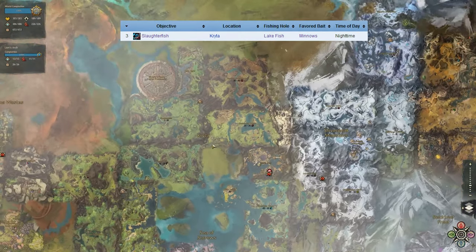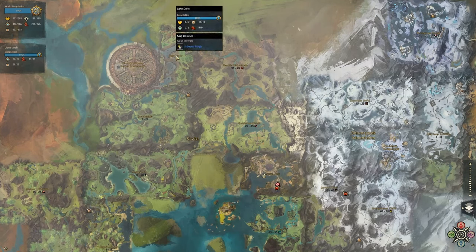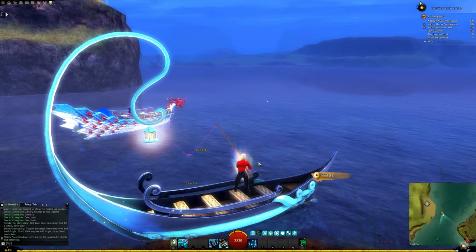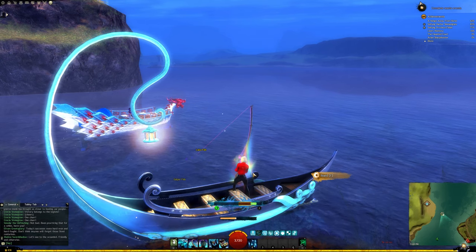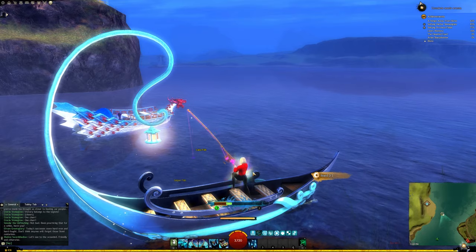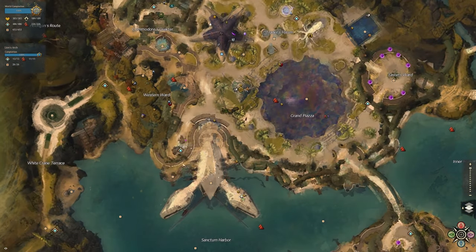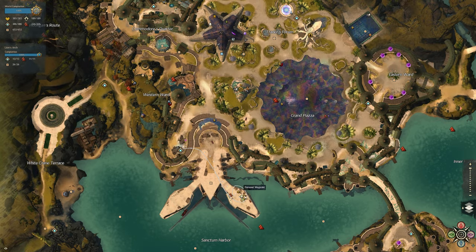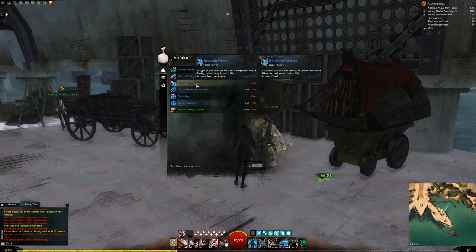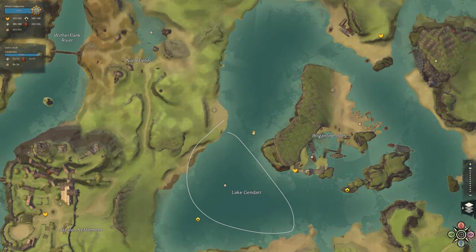Next up is the Slaughterfish, which can be found in Kryta maps such as Harathi Hinterlands, Gendarran Fields, Queensdale, and Lake Doric. You're looking for Lake fishing holes and will be using Minnows fishing bait. It has a recommended fishing power of 400 and can only be fished at night time — I'll include an event timer below for the day/night cycles for both Cantha and Tyria. For Minnows bait, it can be purchased in Lion's Arch at the Sanctum Harbor waypoint, or from fishing merchants in Iron Marches, Echovald Wilds, and Arborstone.